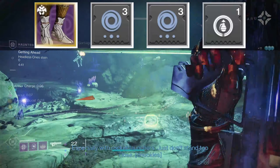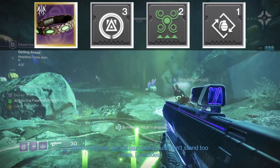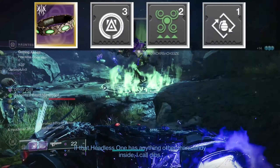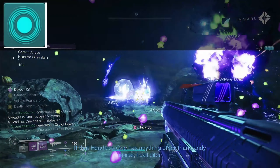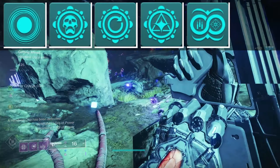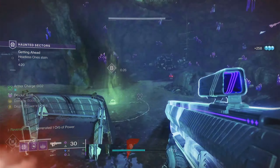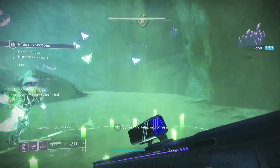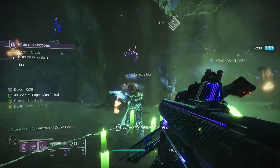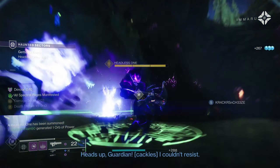Also on legs, a single stack of Innervation to help grenades along just a little bit. On the bond, Reaper for extra orb generation, Powerful Attraction to pull orbs to us, and Bomber to also help our grenades. For the artifact, we have Elemental Orbs, Void Elemental Fury, Communal Pickups, Refreshing Pickups, Monochromatic Maestro, and Elemental Embrace — pretty much the standard for anything this season, which I have a problem with, but that's a video for another time.